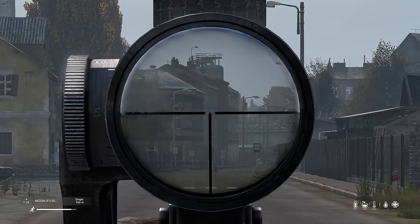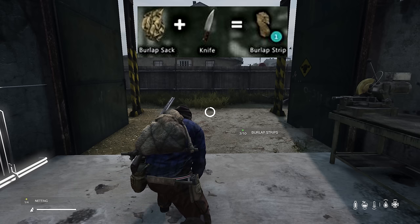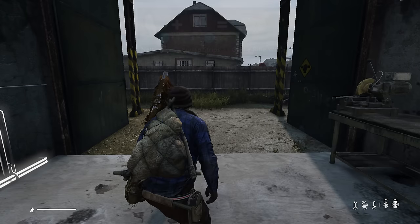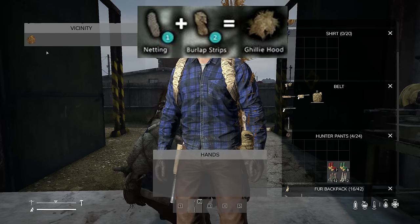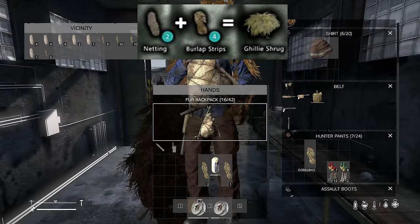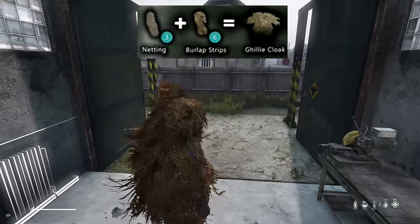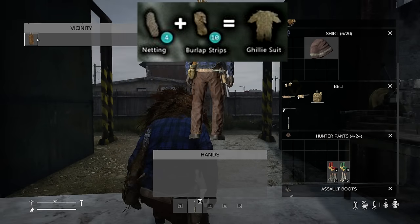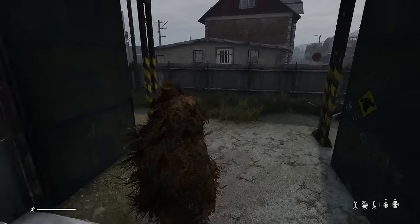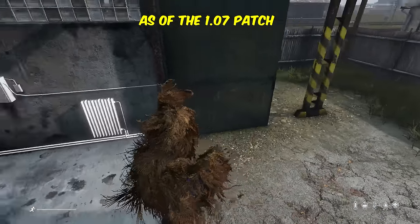Let's move on to ghillie suits, which are highly sought-after items in the game. All you need is netting — which can be found on wrecked boats on the coast — and burlap strips, crafted by cutting up a burlap sack. A rifle wrap takes one netting and two burlap strips. A hood also takes one netting and two burlap strips. A shrug covering your shoulders takes two netting and four burlap strips. A cloak takes three netting and six burlap strips. A full suit takes four netting and ten strips. You cannot wear a backpack with the shrug, cloak, or full suit. You used to be able to color ghillies green with spray paint, but that's not currently in the vanilla game, so you'll be stuck with the brown one.